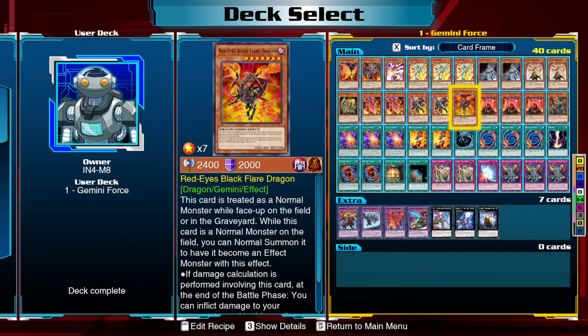Now there's Red Eyes Black Flare Dragon. We could have gone through and there are a few other powerful Gemini monsters that we could go about getting and we could focus a deck around those. However, I don't think any of those would be as consistent as a Red Eyes focused Gemini deck.